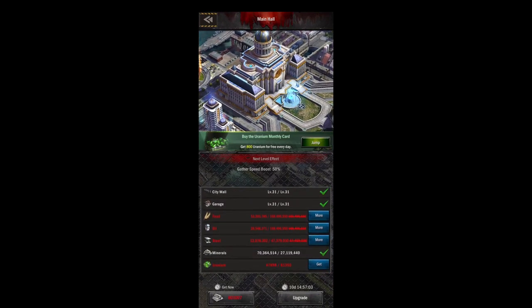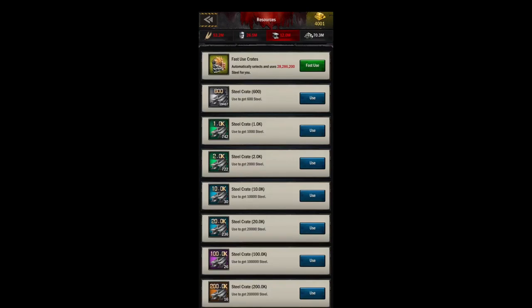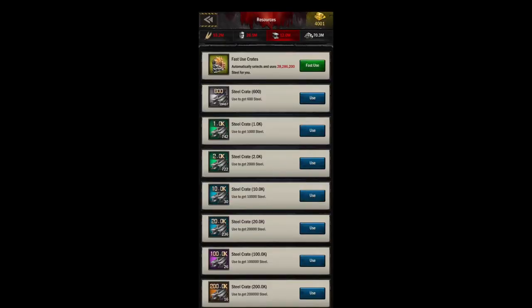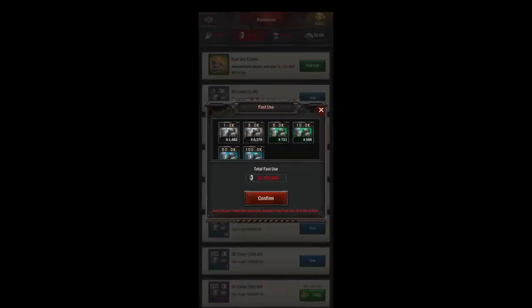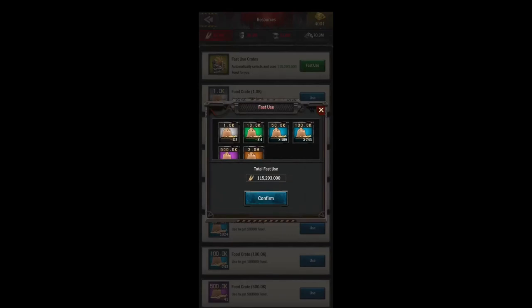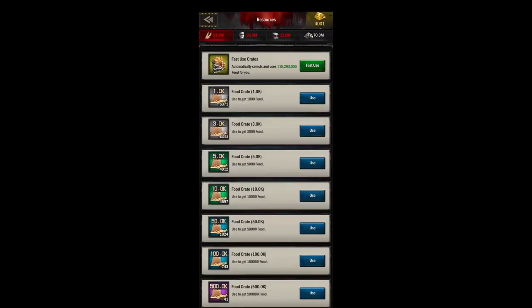If you go into one of your buildings and you don't have enough resources, it'll take you to this screen where you can use the fast use — it'll tell you right there how much is in your bag. I don't have enough to complete this one; 160 million is quite a bit. You can click over to your food tab or oil tab — it shows you on the fast use how much you have. If you do have enough, like I should have enough food, there we go — now it's lit up, meaning you have enough so you can use it.